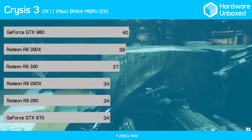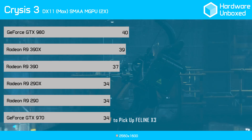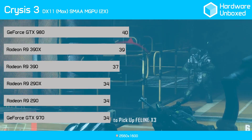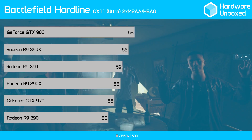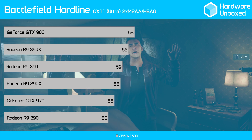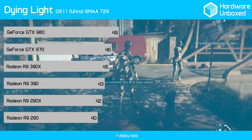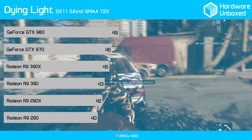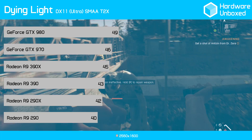Let's take the card to the lab and benchmark it. In Crysis 3 we saw the R9 390 average 37 frames per second, 2 frames less than the 390X and 3 frames more than the GTX 970. In Battlefield Hardline the 390 produced a smooth 59 frames per second, 3 less than the R9 390X and 7 more than the GTX 970. In Dying Light the 390 gave us a playable 43 frames, just 2 less than the 390X and 3 less than the GTX 970 in this instance.